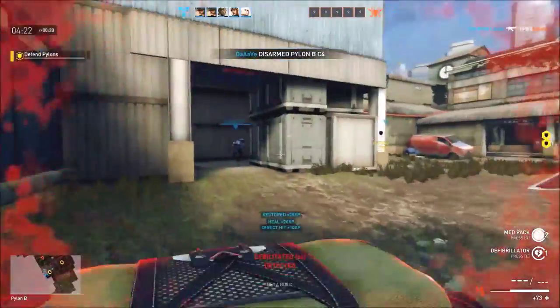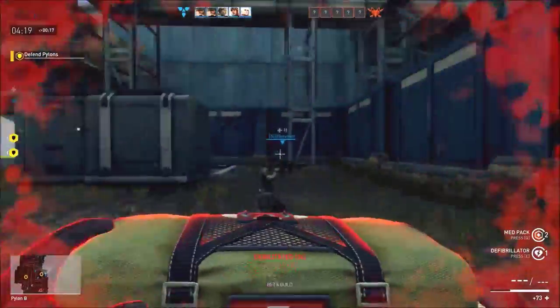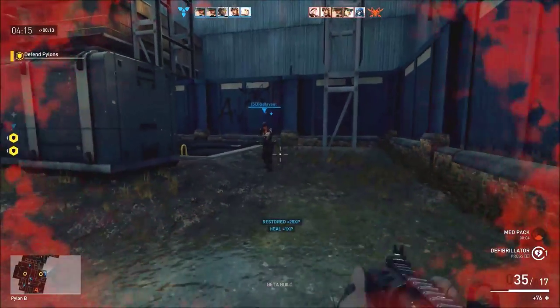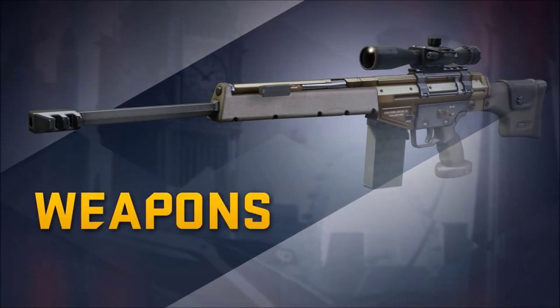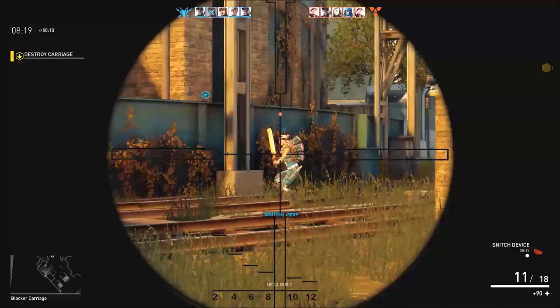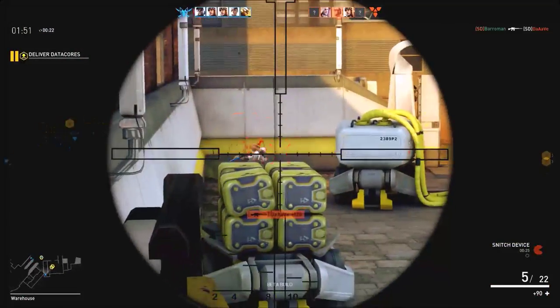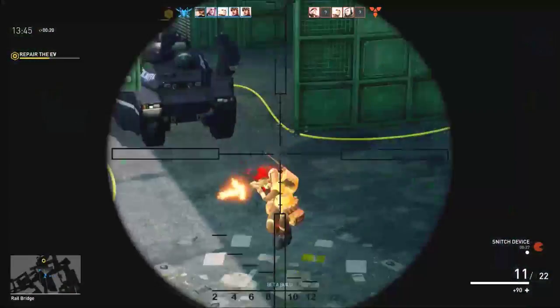Players who are debilitated can be healed by medics to remove the debuff. But if they re-enter or stay in range of the snitch, they'll get zapped again. Amy's default weapon is the PDP-70, a fast-firing semi-automatic sniper rifle that hits debilitated targets especially hard.